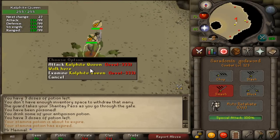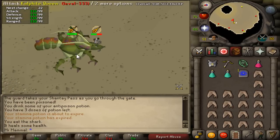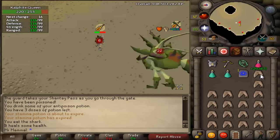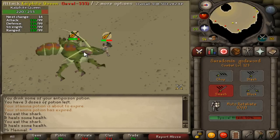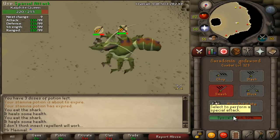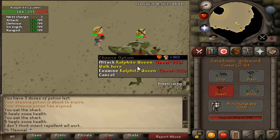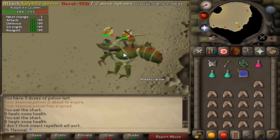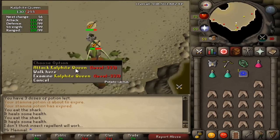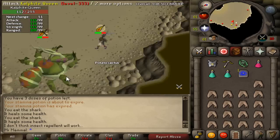By using the hit-and-walk-under method, it becomes one hit for one hit — every time you hit it, it only hits you once rather than multiple times. That's pretty much all you have to do; it's a pretty simple boss. You will still take damage, but this is the most useful method for killing it the standard way. Calphite Queen is actually one of the harder bosses because you take so much damage, even though it's been in the game for so long and is often thought of as easier.